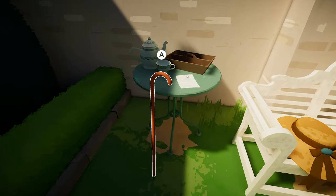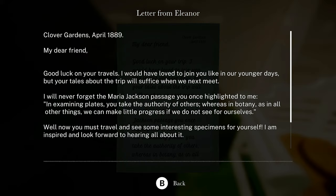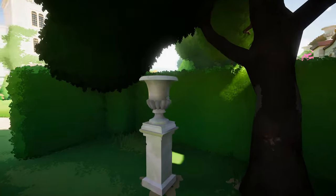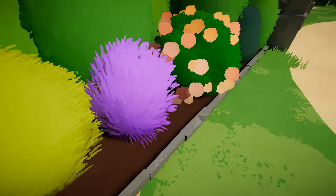Oh, we got stuff here. Got a cane, a walking stick. Let's read this — letter from Eleanor. Clover Gardens, April 1889. 'My dear friend, good luck on your travels. I would have loved to join you, like in your younger days, but your tales about the trip will suffice. I will never forget the Marriott Jackson passage you once highlighted to me: in examining plates you can take the authority of others, whereas in botany, as in all other things, we can make little progress if we do not see for ourselves.' Your friend always, Eleanor. Eleanor, my friend, sent me a message. Let's head towards the manor. These things are cool though, like purple eggplants.